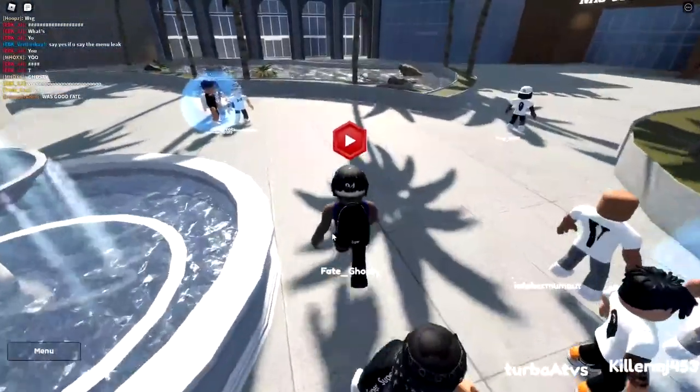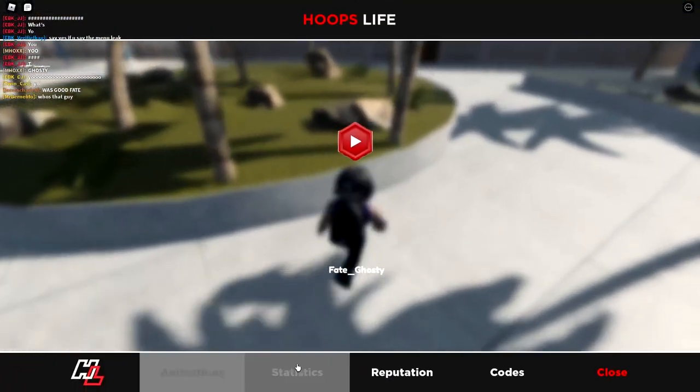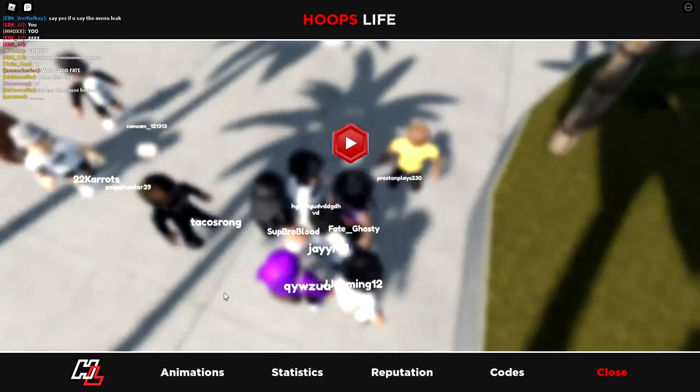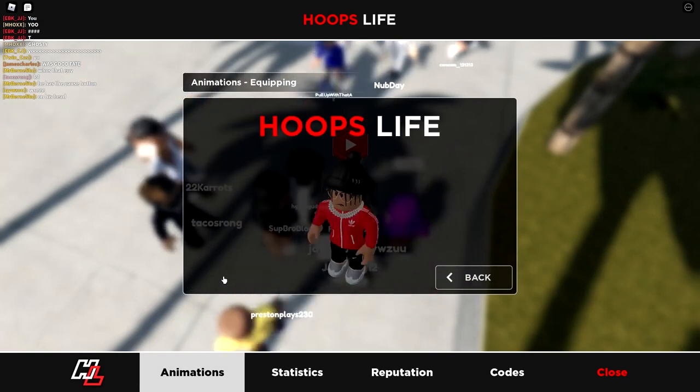Let's go ahead and check out the menu. You've got animation, statistics, reputation, codes, and close. This menu is pretty clean. Let's check out animations — current bow, preview.